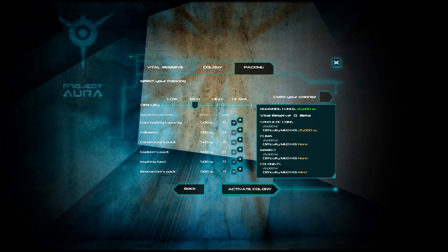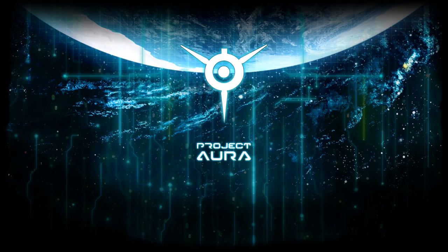You can also change the difficulty — how much money we start with. We can start with loads of money, not much money, barely any money, and destitute — and we're probably going to lose. Unfortunately I can't figure out how to put any points into core battery capacity, followers, constructive pack, any of that stuff. So I guess we're just going to be super basic.